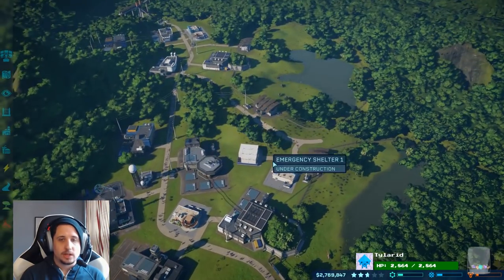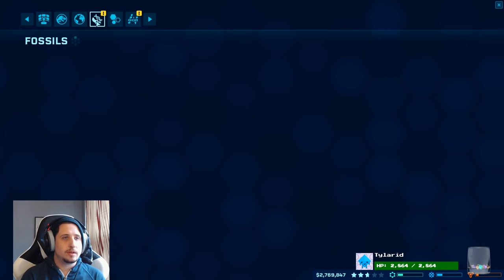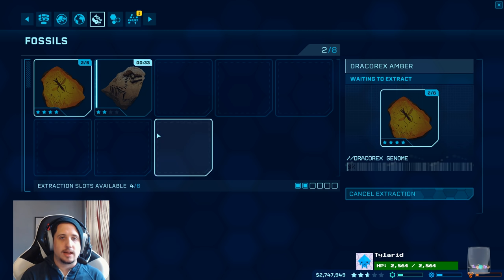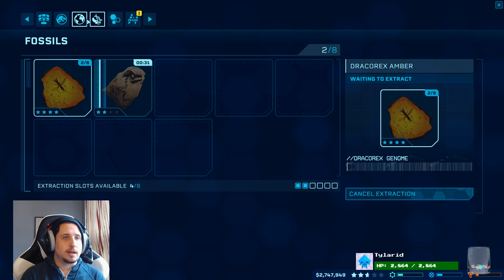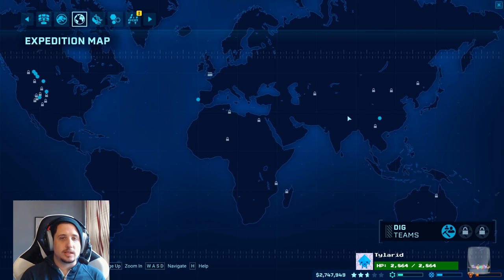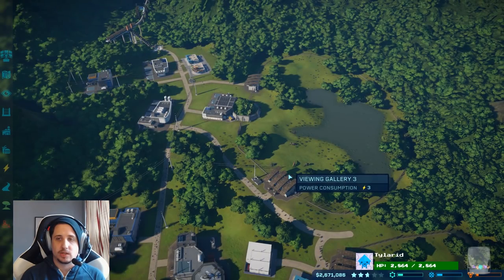So we got that going. We don't have a quest. Let's go to our control room. Fossils — got some new fossils. There's the Dracorex. They're cute. They look like a Pachycephalosaurus. Extract that DNA. Let's go back to the map. Now that we've cleared every zone that's brand new, we're going to send some people back to China.